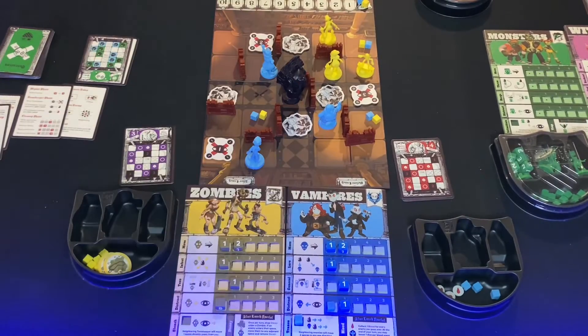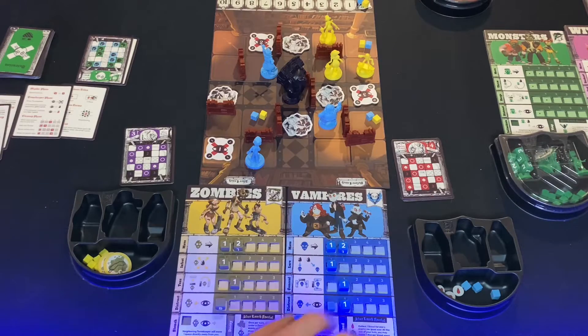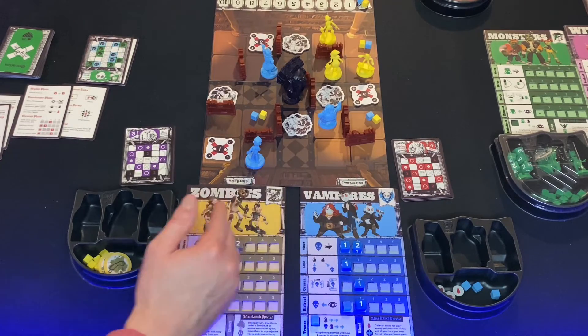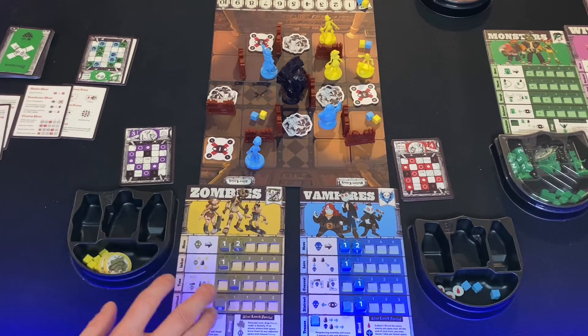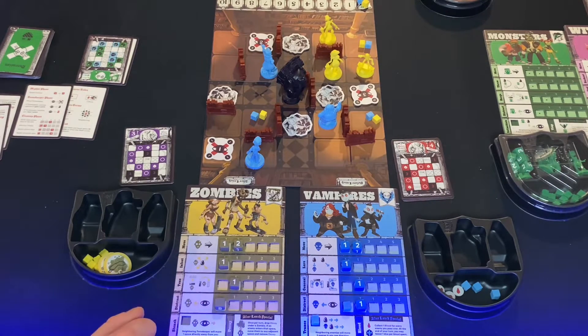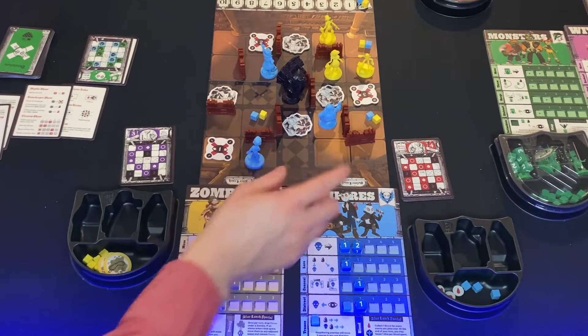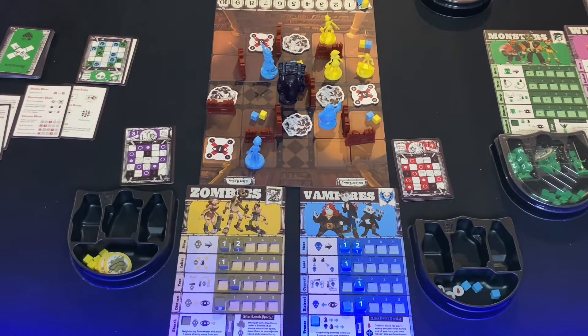Welcome to the world of Mythic Mischief. In this abstract strategy game for one to four players, you're going to take on the role of a fantasy house of school characters such as vampires or zombies. You're going to be competing against your opponents to generate mischief points — the first to ten of those will win the game. You'll create mischief points by getting your opponents' units captured by this dark, ominous Tome Keeper miniature here.